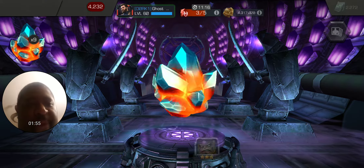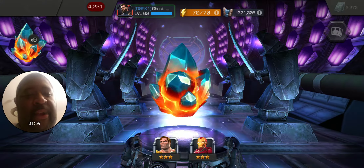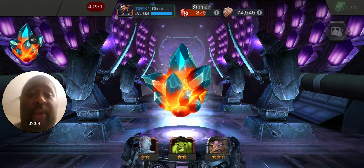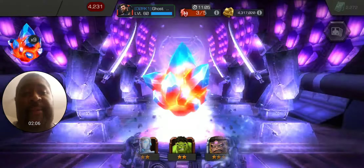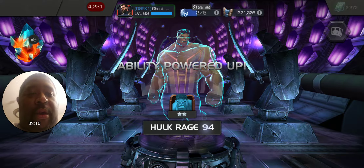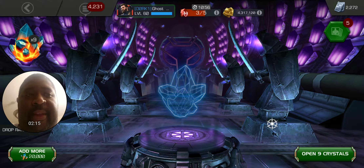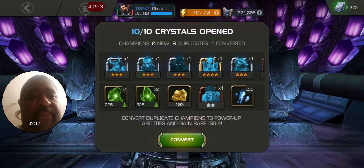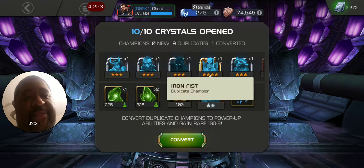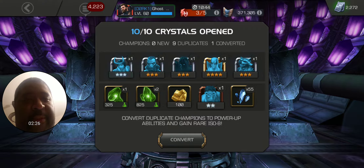We'll grab the first set of 10. We will always spin one, we'll pop 10 - or pop the 9 - and kind of go from there. I would like to see what 4-stars I can end up with. I would like to finally get my hands on a Scarlet Witch and a Wolverine. But this is going to land on a 2-star OG Hulk - OG Hulk is almost at Max Sig. We'll crack open these other 9. We got a 4-star - Iron Fist Awakening. I'm pretty sure it puts him at like Sig 60 or something like that.